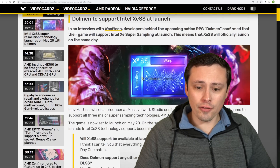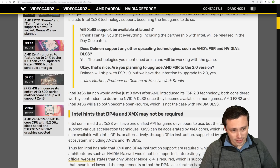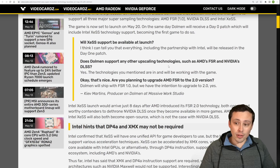This information is coming from an interview they gave with WCCF Tech, though I'm reading the article here at VideoCards. They asked straight up: will XCSS support be available at launch? And the answer was yes — everything, including the partnership with Intel, will be released in the day one patch. They also confirmed it would support AMD FSR and DLSS, so we will get a DLSS versus XCSS test right off the bat with Dolman.